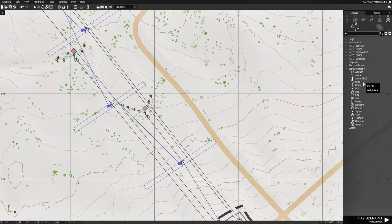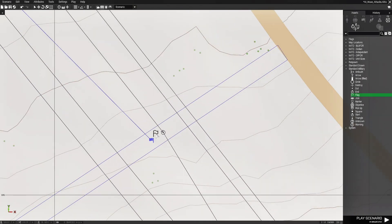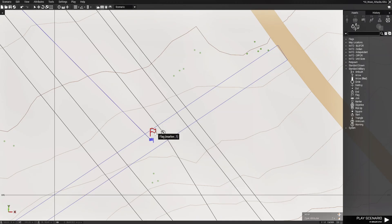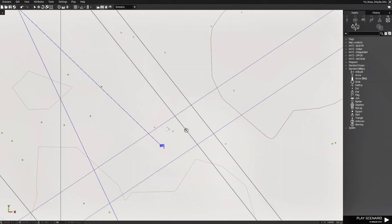Next we're going to put flag markers like we did last time, and we're going to put them by the second waypoint. Make them red so it's better visible, and we're going to copy that. This is just to tell us when they're going to go through the trigger.